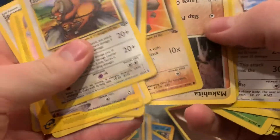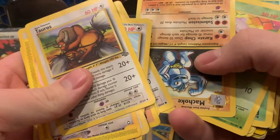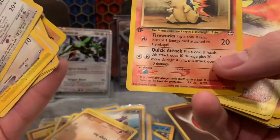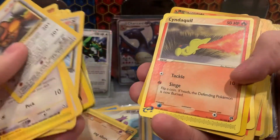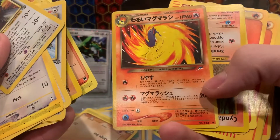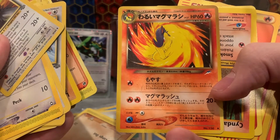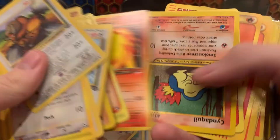We got Geodude, Makuhita, Tyrogue, Larvitar, Larvitar, Furret, Machoke. There's a first edition Neo Genesis Cyndaquil. I love that artwork on the EX Sandstorm Cyndaquil. But look at this - Neo Destiny, I think? I could be wrong. Japanese Quilava.